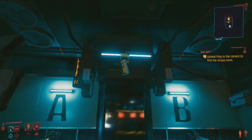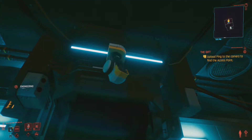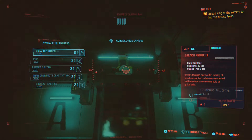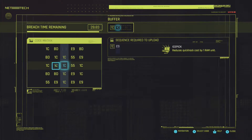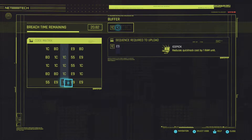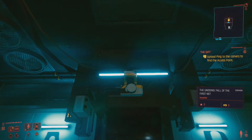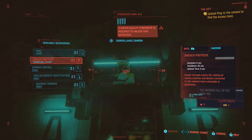I don't know how to do this - upload ping to camera and find an access point. Oh, there you go - turn off. That's cool. We have to do this - ping. There you go, ping. We have to execute. I can't be fast enough. Did I do it? No, I didn't do it. How am I supposed to do this? God damn it. This is actually so difficult. Okay, let's do this again but hopefully in a better way. We have a cooldown of 20 seconds.